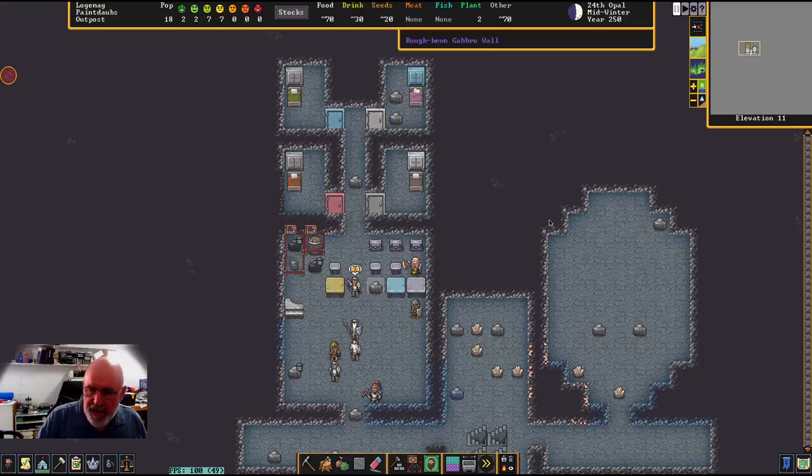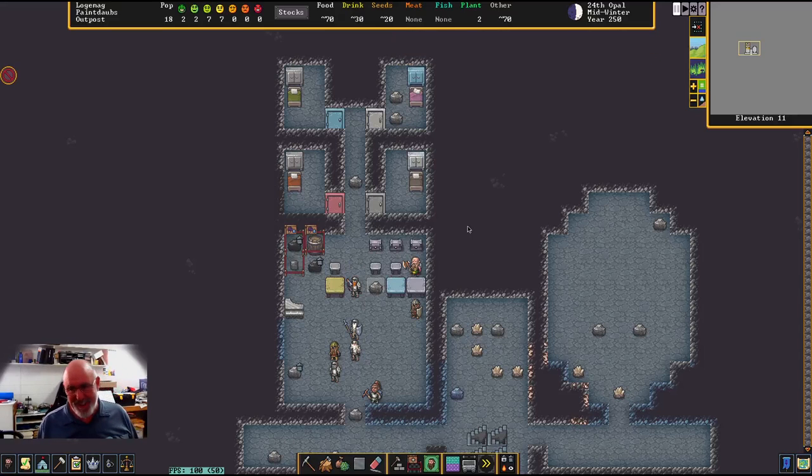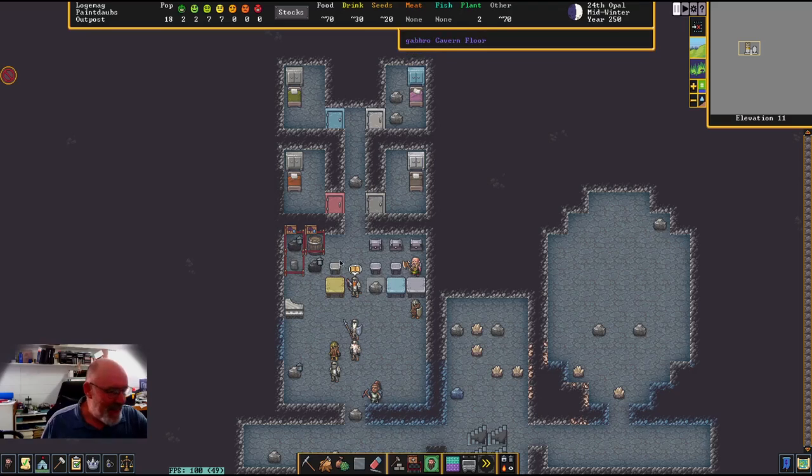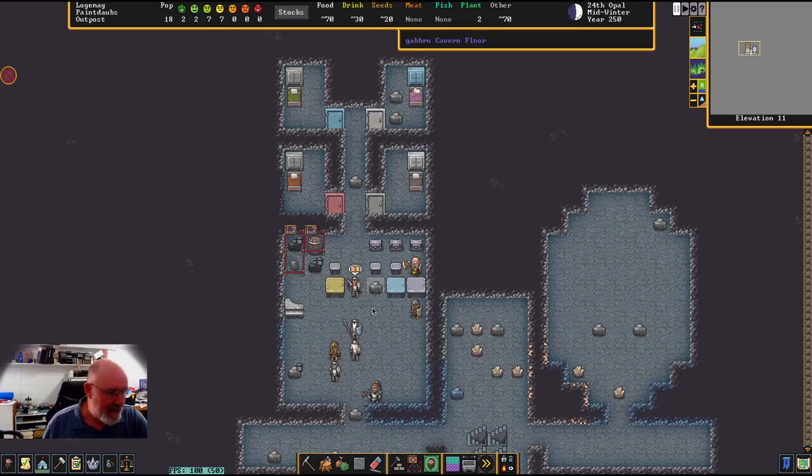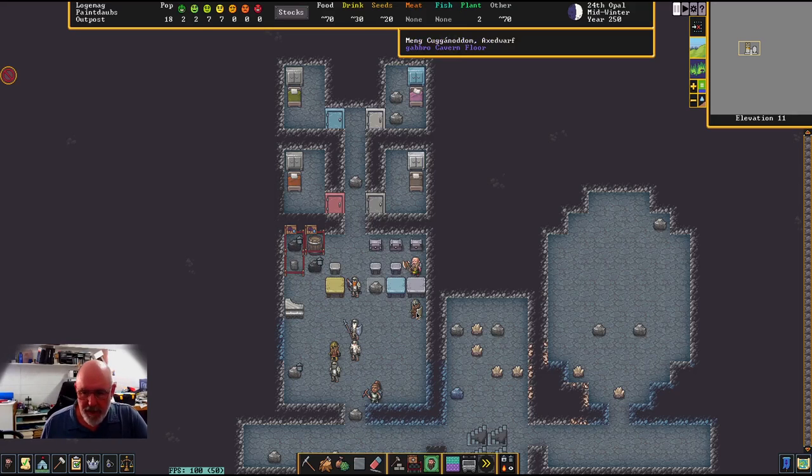Welcome to episode 14 of this let's play series — we are playing Dwarf Fortress, the Steam version. It's a good game; the job they've done bringing the graphics up is really much better than I actually thought it was going to be. Just little things like the description matching the actual graphics we see through here is exceptional.